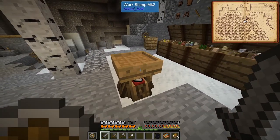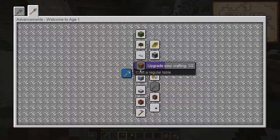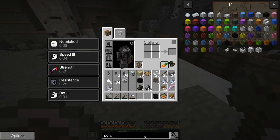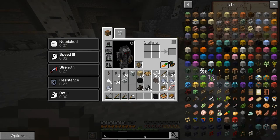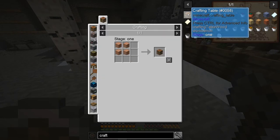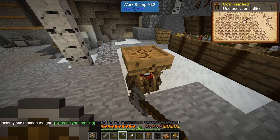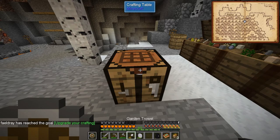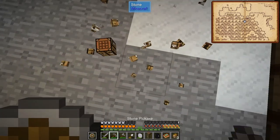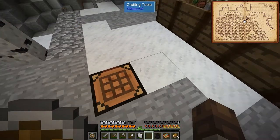Before I do anything else, let me double check first. The first thing you can do is you can make a regular crafting table. Oh my god, yes! Before I get rid of that, let me make sure I can actually make it the regular way. Oh my god, I can! That's amazing! Let me get rid of this. I'm gonna put it in the floor I think. There we go!